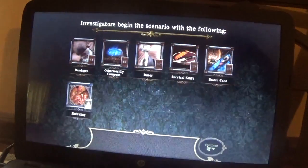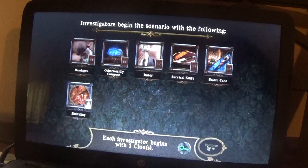We start with bandages, an otherworldly compass, a razor, a survival knife, a sword cane, and the shriveling spell. Each investigator begins with one clue.